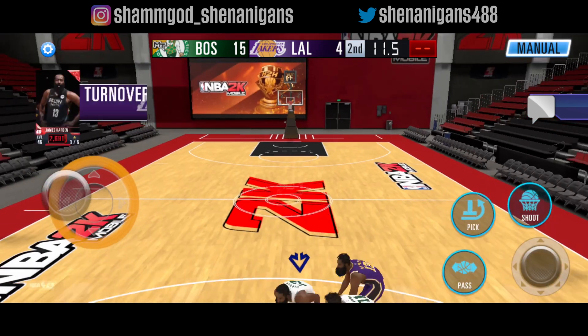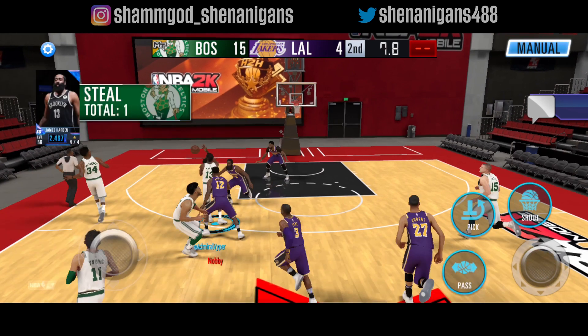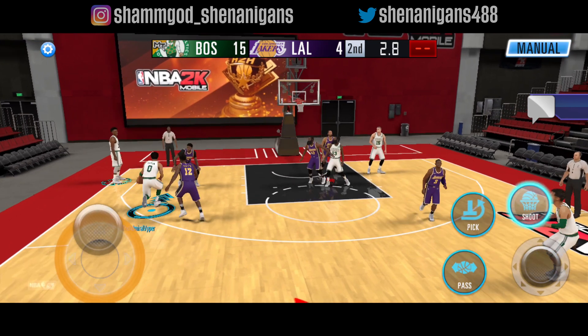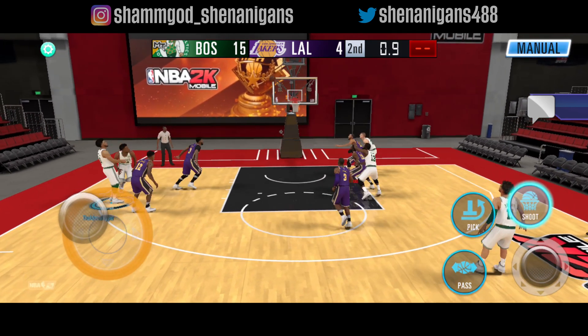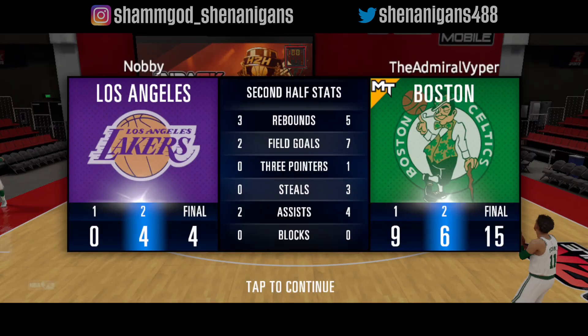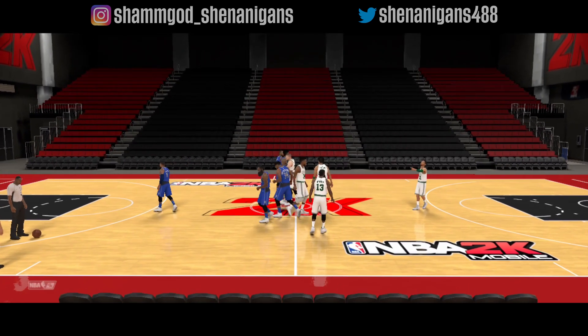Good steal Harden! Pass it to Jason Tatum, three seconds left — pulls up from mid-range, not going in but that's all right. 15 points — that's a good wrap. Let's play another game. Game two, we are up against the Dallas Mavericks.